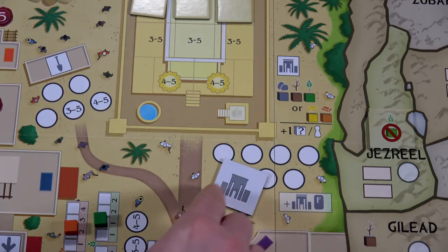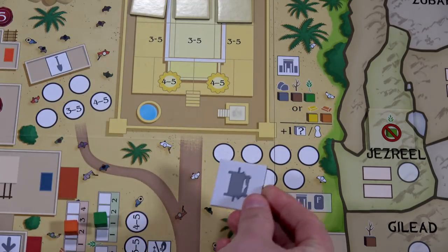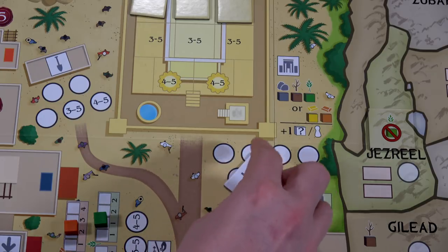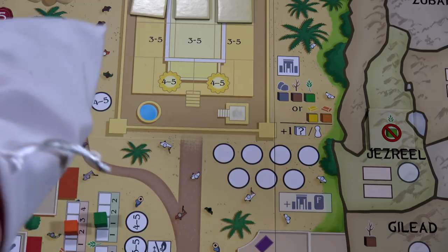We grab another tile — that's not going to work either. The next one is a holy place icon. There are four different holy place locations you can go to. The first time you draw this from Jeroboam's bag, you just set it aside. If he draws a second one, he'll place all his remaining workers — currently six — into one of the four holy places and activate that action. So we'll just set that aside and draw another one.